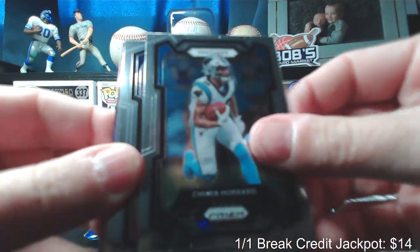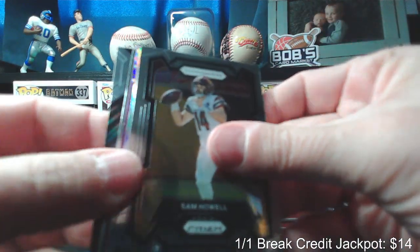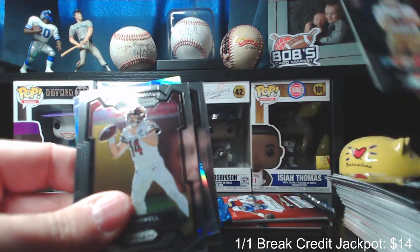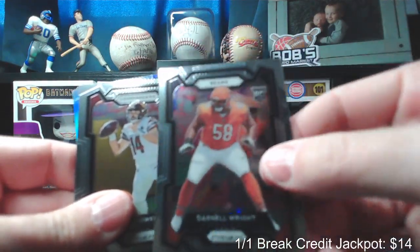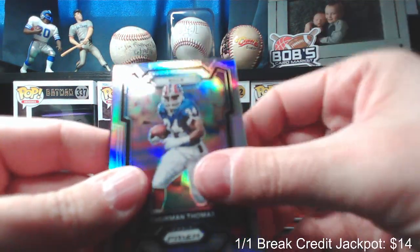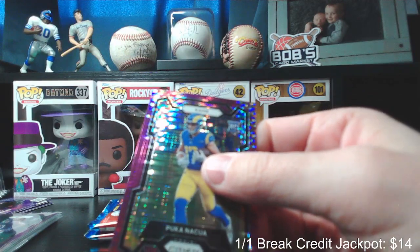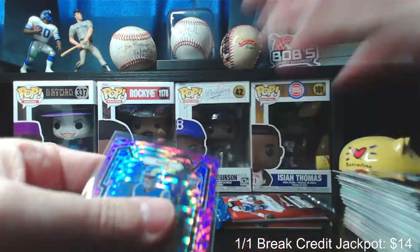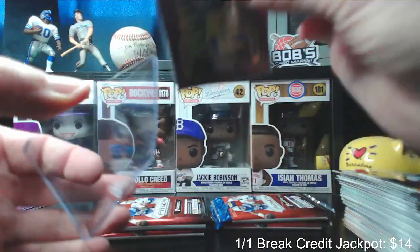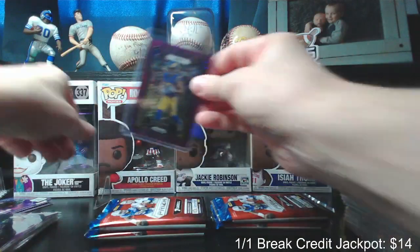Chuba Hubbard, Robert Woods, Sam Howell — and the next will be silver then purple, so I'll go from the back on this one too. A prismatic George Kittle, rookie card of Darnell Wright, and the silver is Thurman Thomas. And the purple for the Rams: Puka Nakua — solid! Probably the best card we've hit so far.